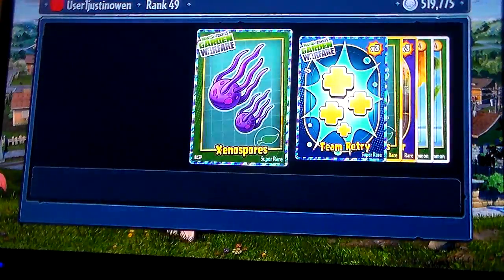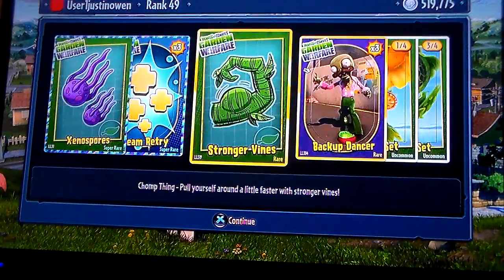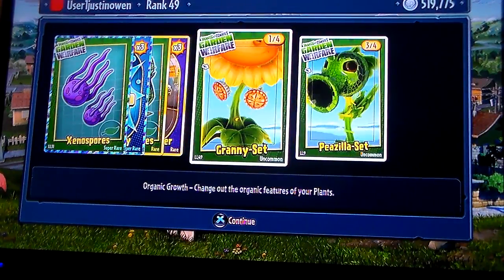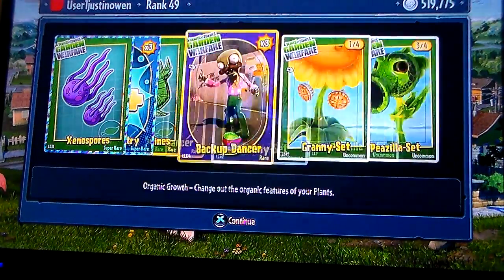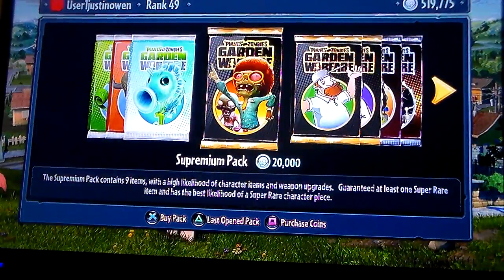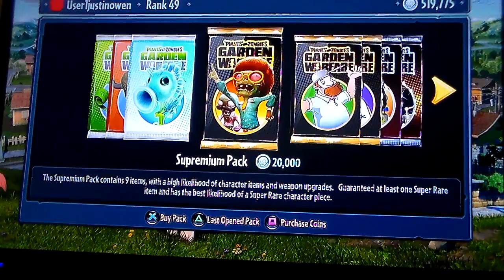The expirnios, team retry, the strongest lines, backup dancer, cranny set, and the peas alive set. Whoa, that's good stuff! Now, is this still a pack we need to open? We already did that, we already did it.